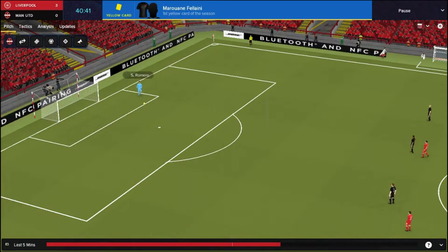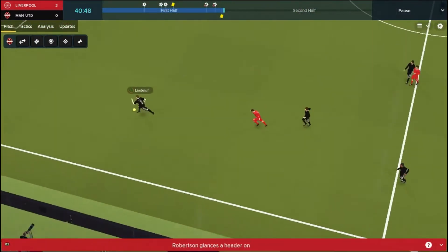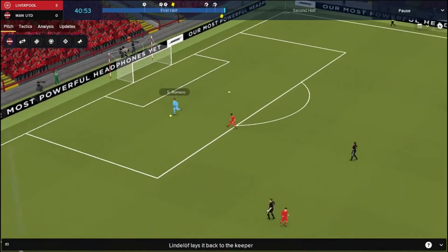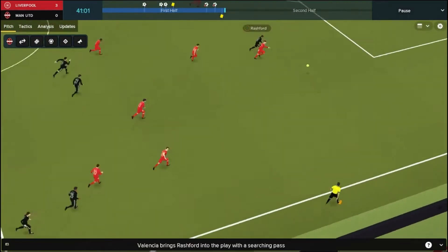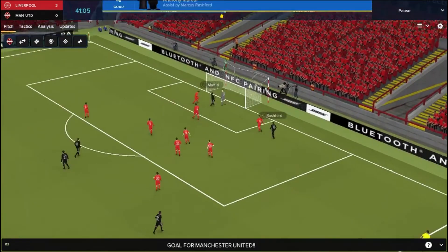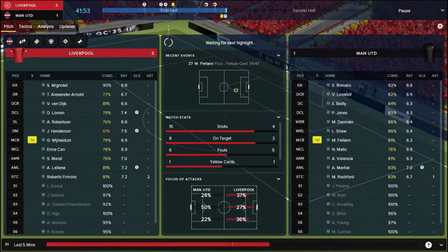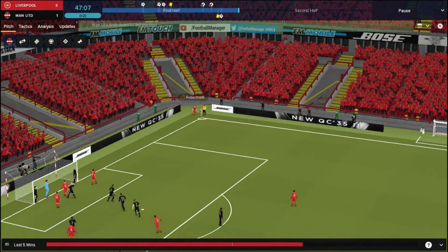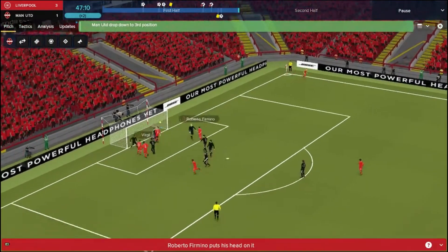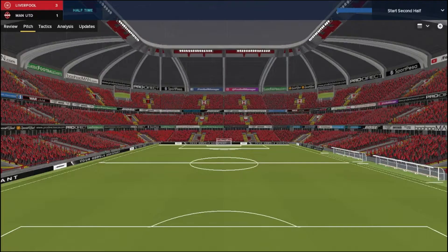There's not much attacking intent from us. We've got quite a small front three without a real focal point and we just don't seem to have any creativity - almost every pass has been backwards then giving the ball away. But Valencia gets the ball through to Rashford, who uses his pace and gets it across to Martial - we have got a goal back just before half time! The two front men using their pace, and they're going to have to do it alone. Just before half time Liverpool nearly score again but Van Dijk puts it over the bar. It's half time with us 3-1 down.